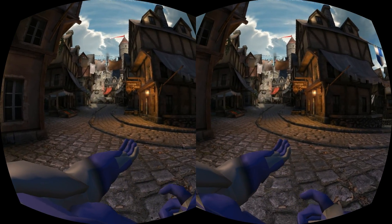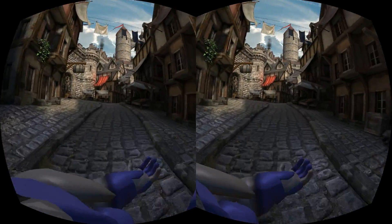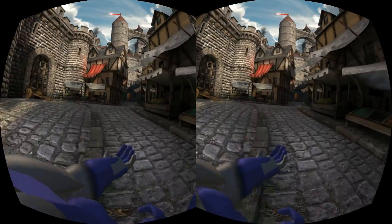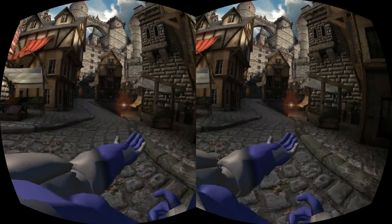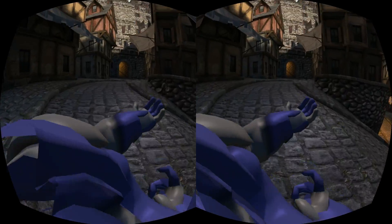I have found that thus far, because of the bobbing that's already in the animation, nausea is less of a problem. This happens with default UDK as well, but because you actually have arms and a body as a reference point, it's even better.